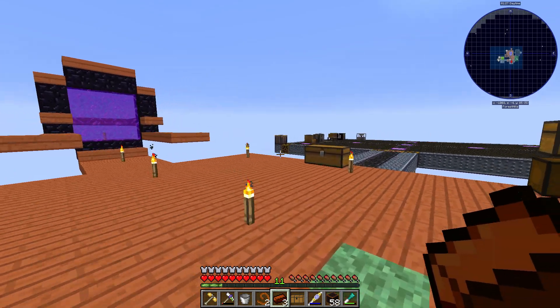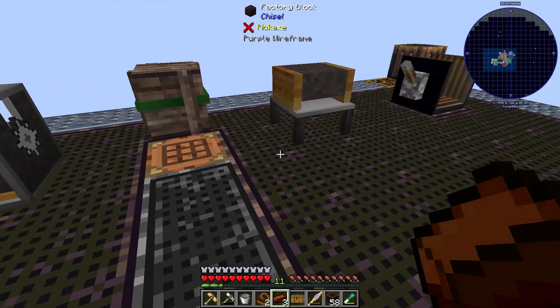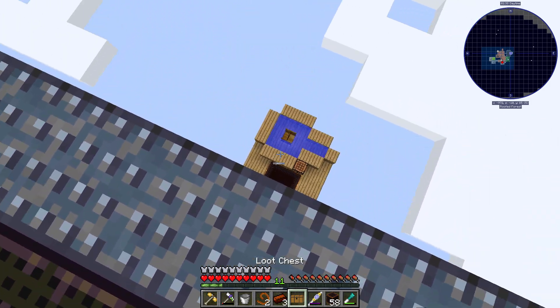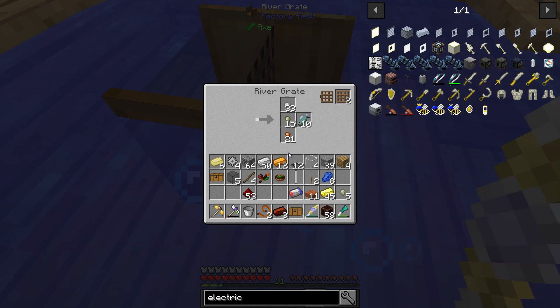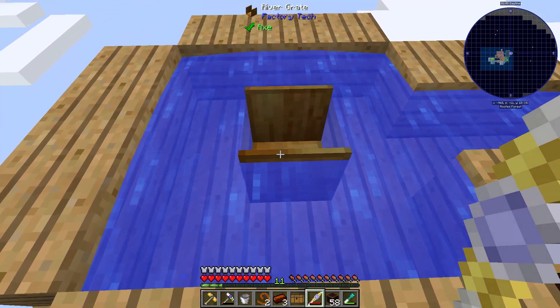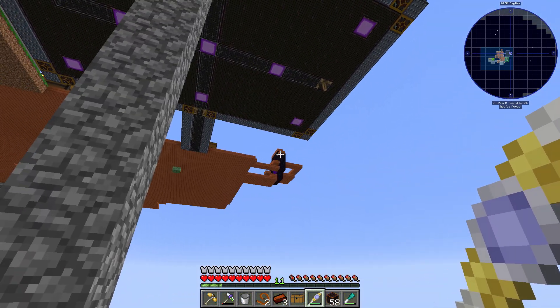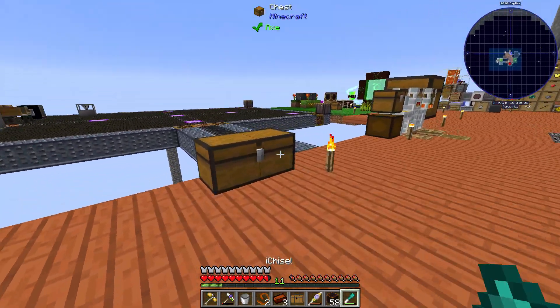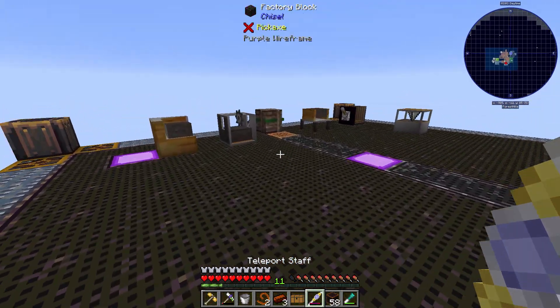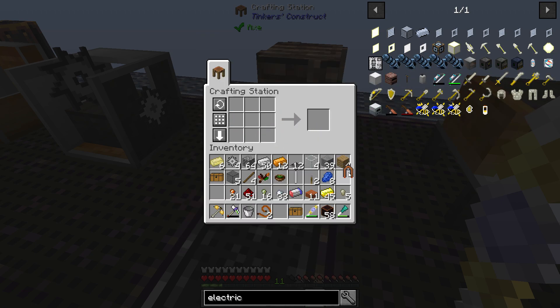This isn't actually that grindy, weirdly enough — considering we've got all these machines. If you had a good way of producing iron and all the stuff you need, you can do it fairly easily. Let's go check how things are going down there. We've got a good amount of fish, nickel, copper, and iron from the river gate. Pretty cool, pretty useful. And we'll get ourselves into this next piece — making two of those heating elements — so we can very easily make a furnace and then make ourselves an electric furnace.